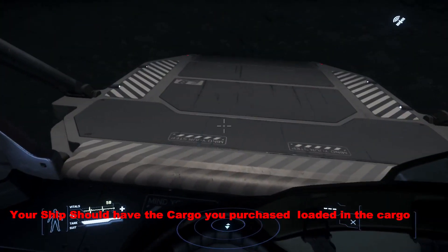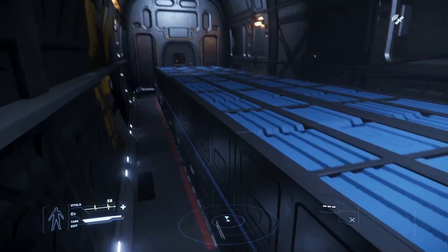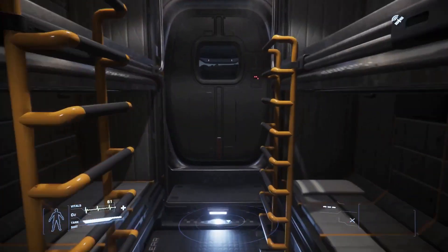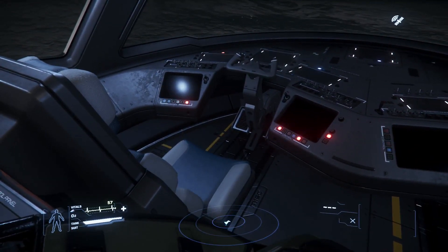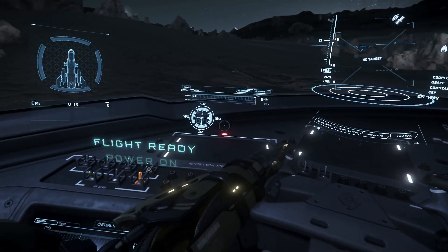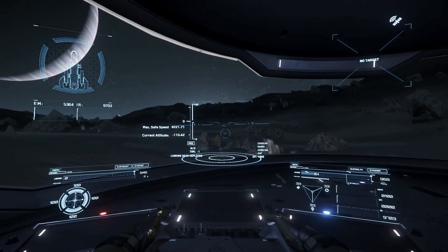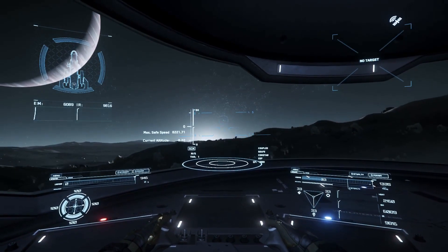Your ship should have the cargo you purchased loaded in the cargo bay. Engines off, engines on, launch sequence complete. Landing gear up.